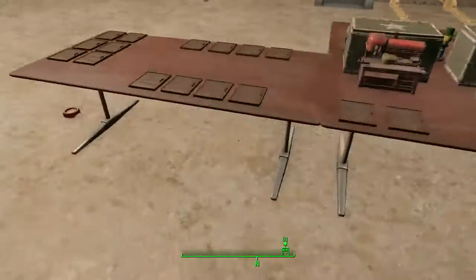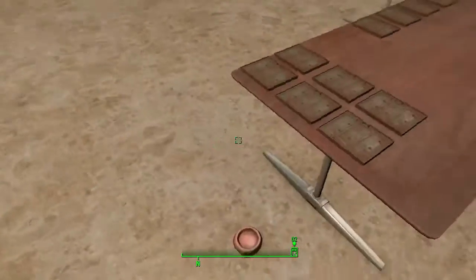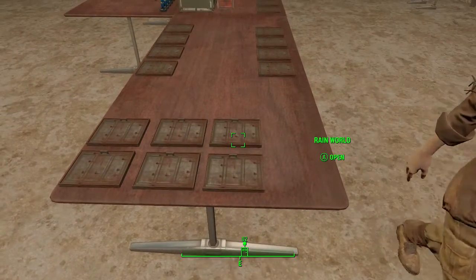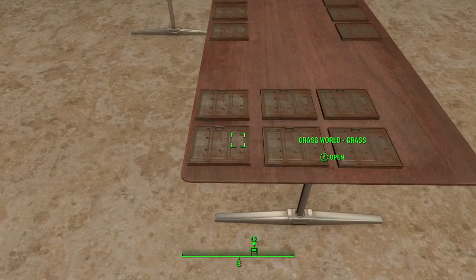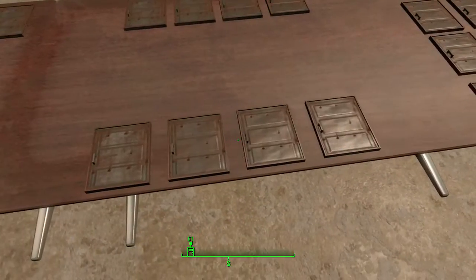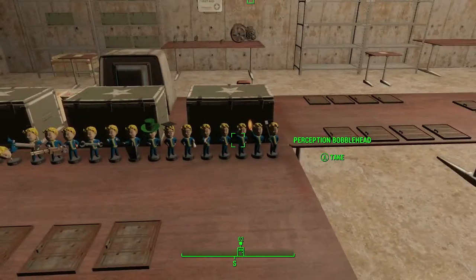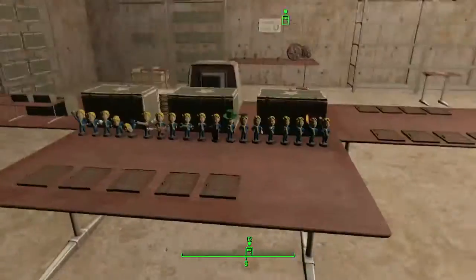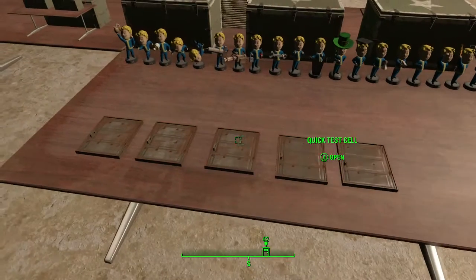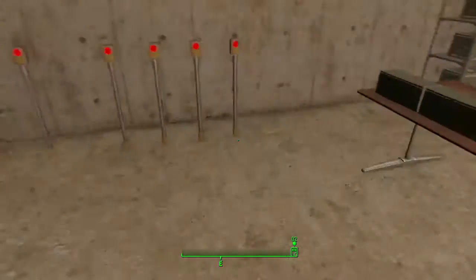That's a lot of your SPECIALs. What the hell is this? Tunnel. Rain world. I don't know what these are and I don't think I'm going to try them or go in there — I think they just spawn in random locations. Here's all the bobbleheads right here that you can pick up.